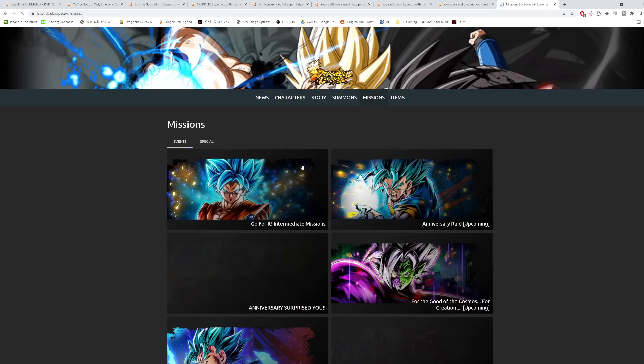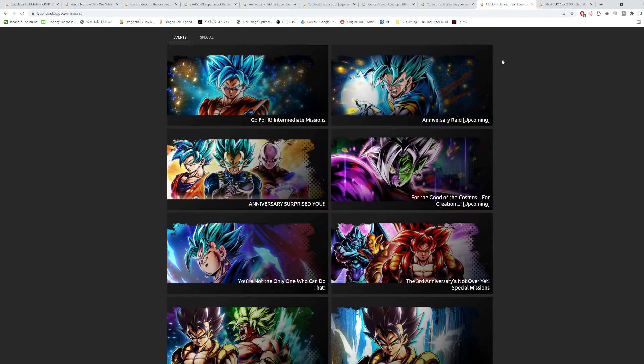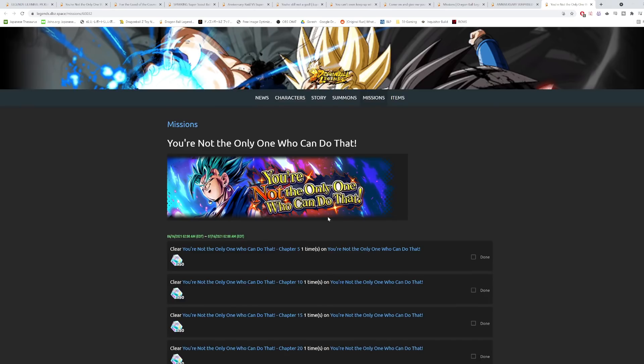There are a few missions to mention. There's a surprise ticket mission — I made a video on which unit I recommend picking. This is the ticket from the livestream where you can choose any sparking unit released in 2020 or earlier and get them for free. The missions themselves are very easy: play 10 times, use one energy on the event, win three times, KO 10 times. It'll take about 10 minutes.